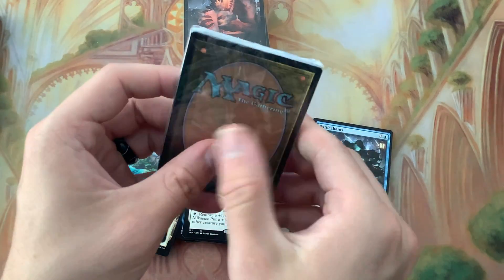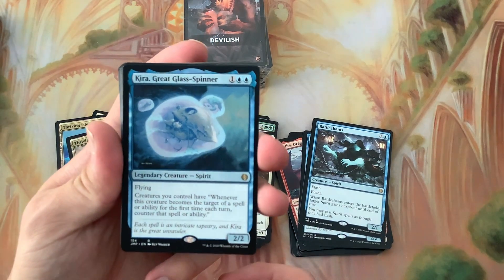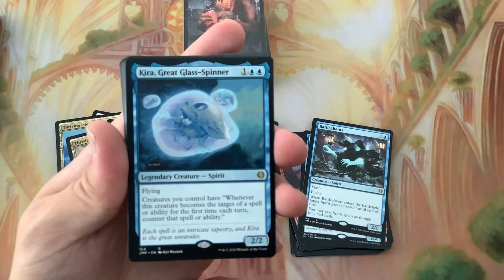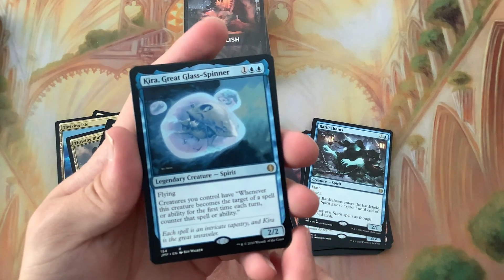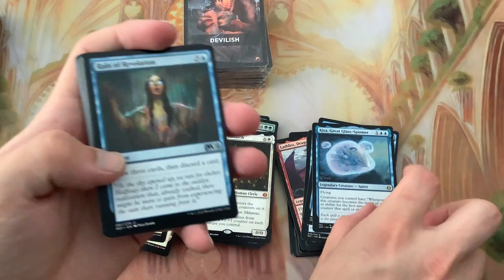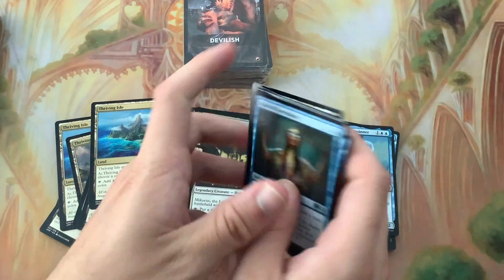Above the Clouds - there's another good Commander: Dara the Great Glass Spinner. Creatures you control have 'whenever this creature becomes the target of a spell or ability for the first time each turn, counter that spell or ability.' But just know that does work for your own spells and abilities. Flying, two/two for three mana - pretty good. A whole bunch of flyers to just go boop.